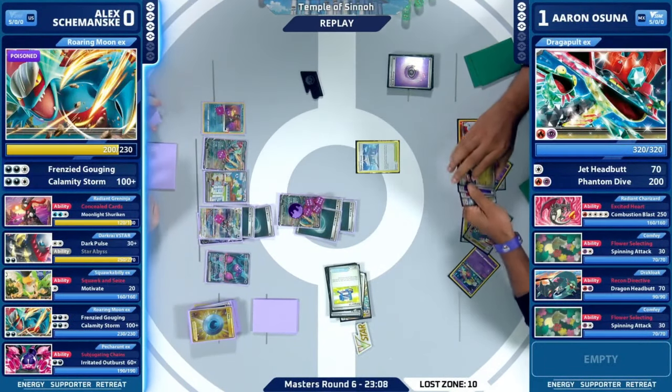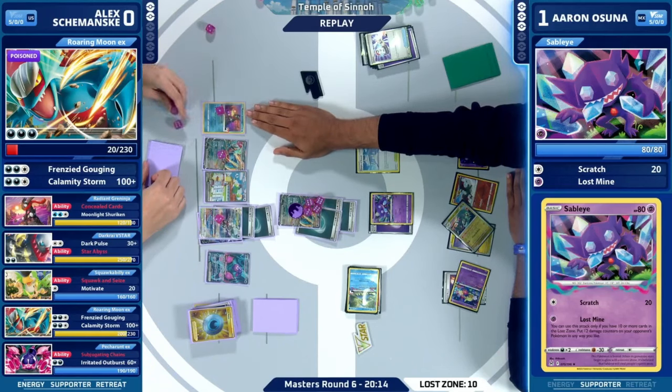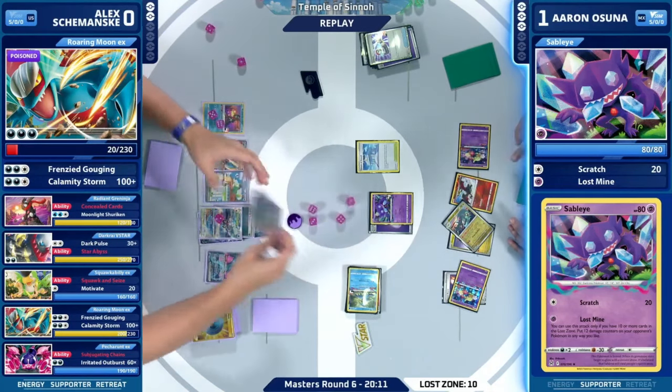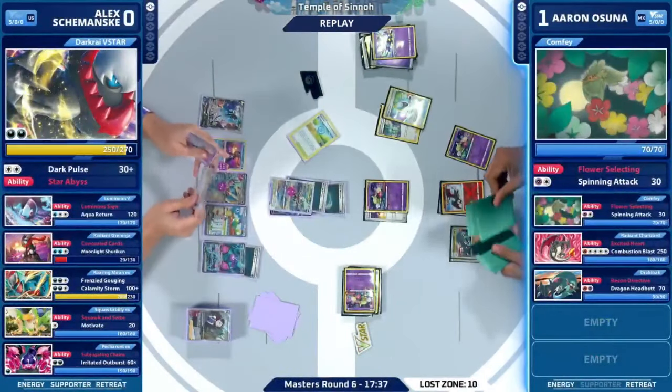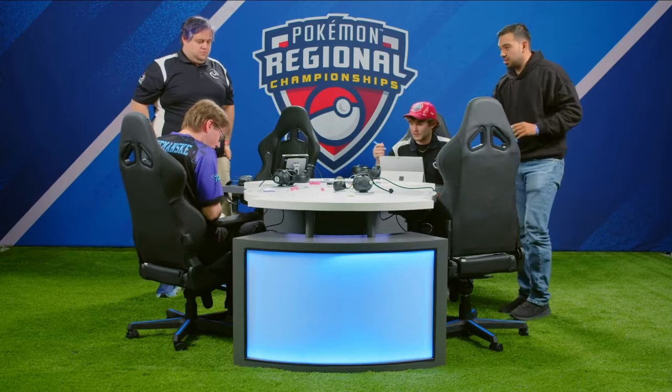One match away from making Day 2, trying to best his 65th at Sacramento last season. What an amazing achievement — to do it also with a deck that a lot of people have just counted out. A lot of people were saying Lost Zone Dragapult isn't real, but we've seen when it really gets going how it changes your prize mapping and the way you go about certain matchups. What a set from both Alex and Aaron — they put on a great show. In review: game one, a Prime Catcher sealed the deal with a double knockout. In game two, Alex just could not find energy turn one — that meant he couldn't attack turn two, and it was just a little bit too slow, allowing Aaron to really build up that Lost Zone.